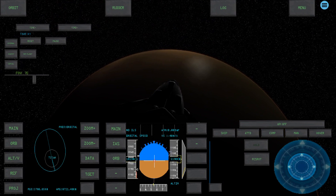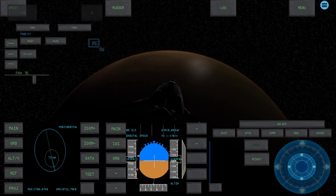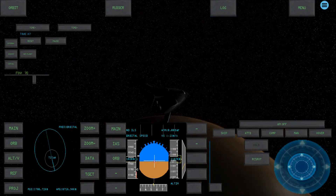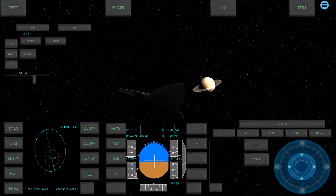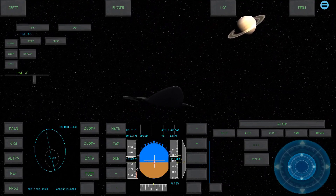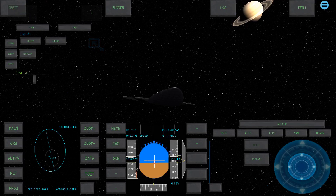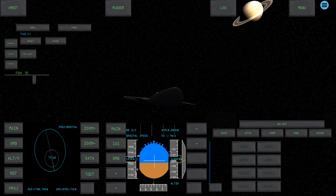If you want a realistic space sim on your phone, Space Simulator is probably the only game in town. There are a couple of shuttle simulators, but they tend to be very limited — they tend to just allow landings. There's one that does landing really nicely, but it's a shame there aren't any really good competitors.